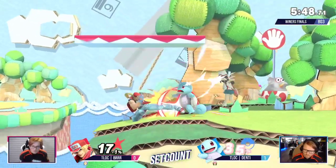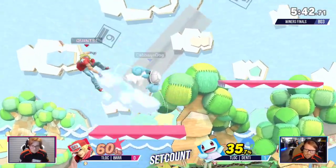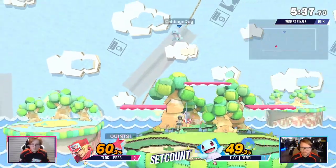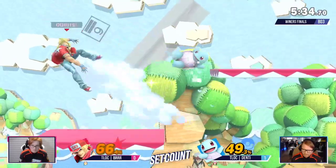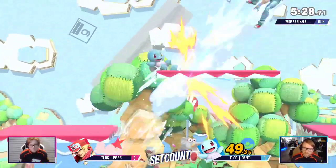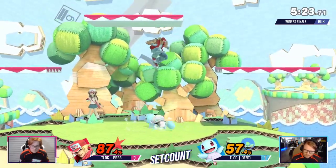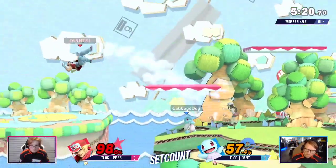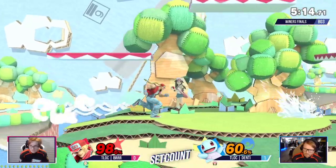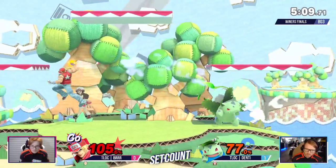Gonna whip the up-air out of shield — punish. That was a good air dodge from Denti. He's got a chunk of damage there from Denti, making it difficult for Terry to come back in. Saving your double jump with Terry is super important. And that fair is such a good option to get your opponent away. Tower dunk — gonna be able to spot dodge out of it though. There are a lot of confirms — speaking of aggressively looking for the kill, that's what Denti was going for there.